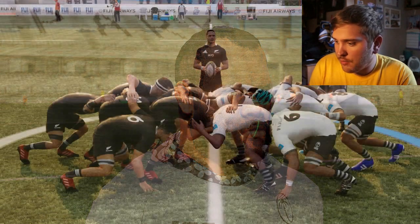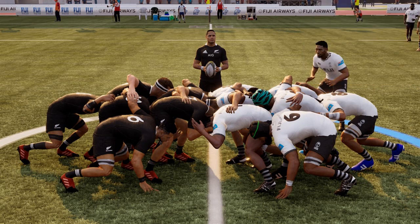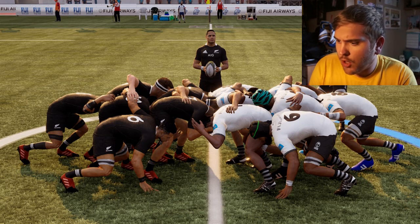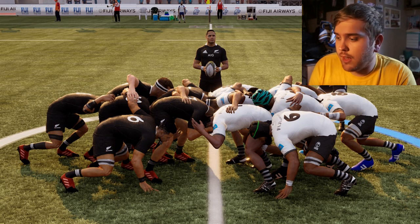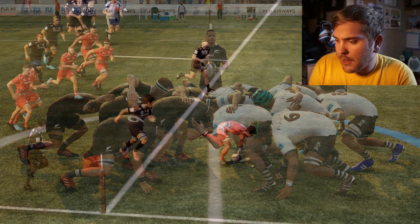The next screenshot almost looks like a real photo — it's New Zealand versus Fiji showing off the scrum mechanism. In the background you can see Fiji Airways, so they've got official sponsors for Fiji. The rugby ball also appears to be officially sponsored, and with HD graphics and real-life brands, this game is shaping up well, though not too much licensing detail has been revealed yet.